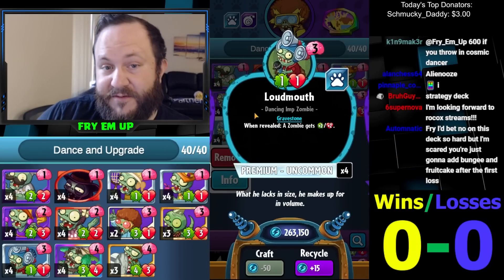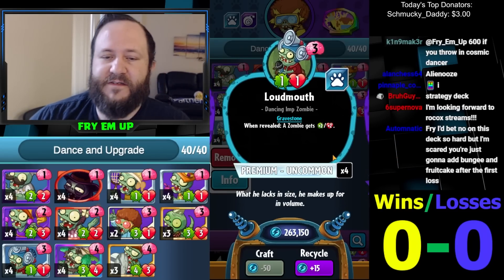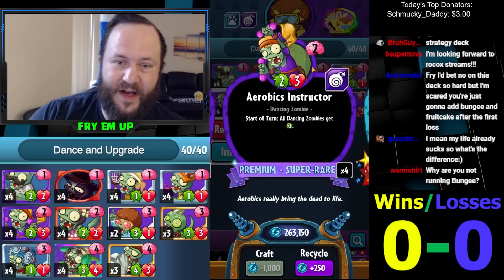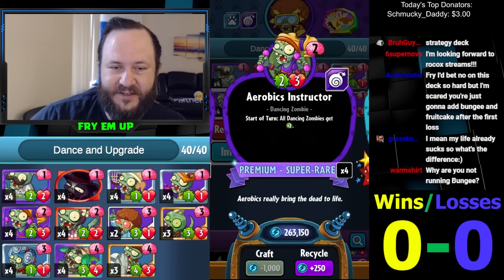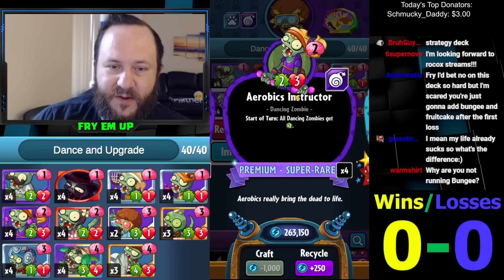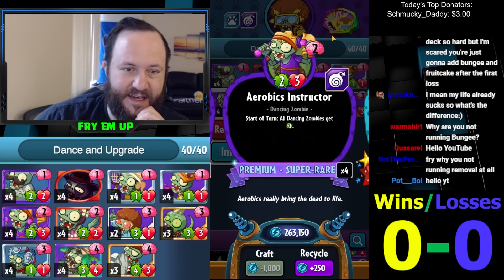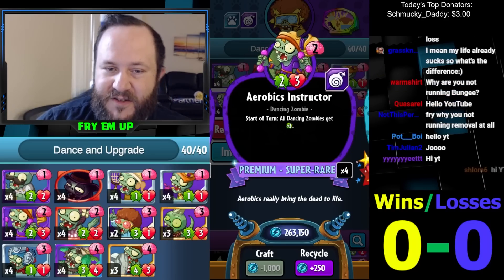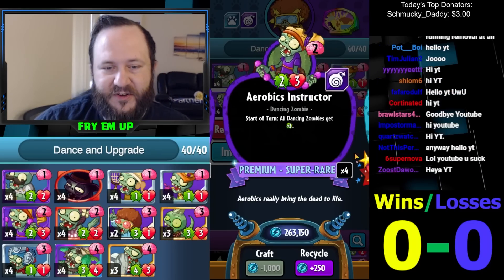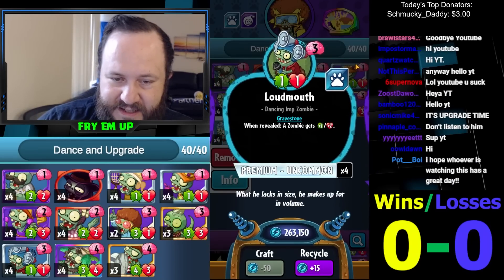You can buff itself — three cost three-three is fine — but you have the option of when this pops out of a gravestone to buff anything else on the field, including your aerobics instructor. If this survives and your opponent doesn't kill it on turn two, this becomes a beast — it's a four-three. And then if they put something with three attack in front of the aerobics instructor, you can use the loudmouth to buff it up and then you're going to be growing all of your dancing cards every turn.